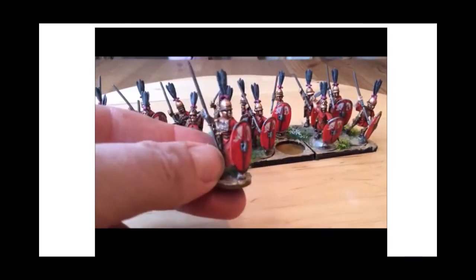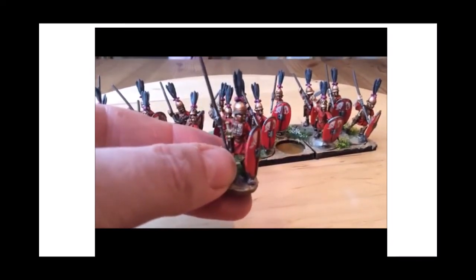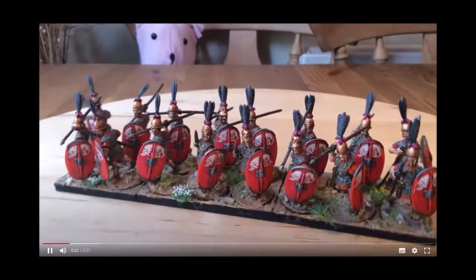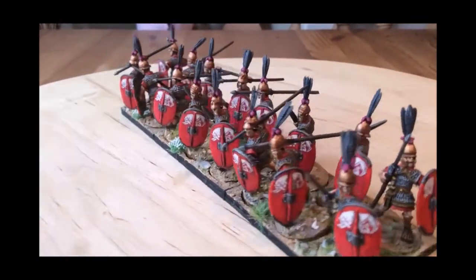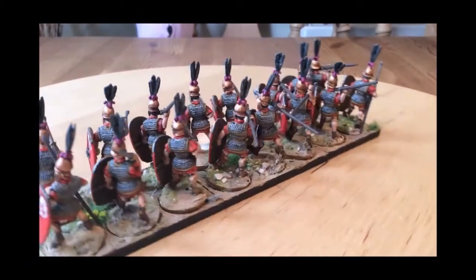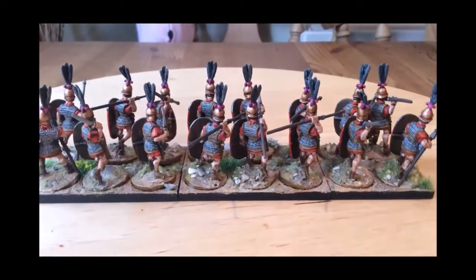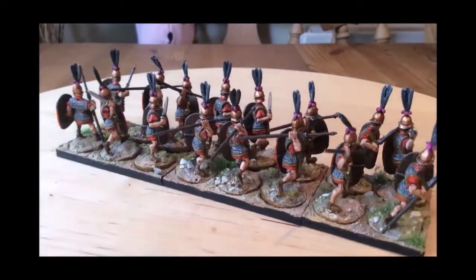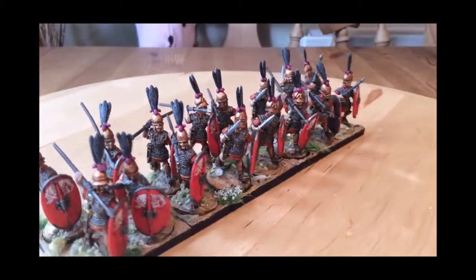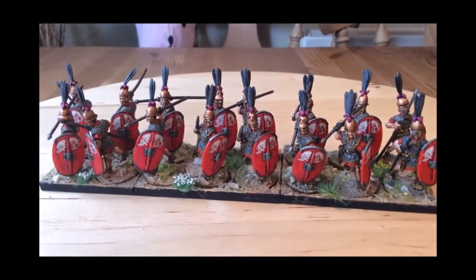The next unit was some Principes — probably got that pronunciation wrong — and again there's 16 more from Aventine. They've got chain armour this time, very similar to the Hastati in what they carry and their poses. I'm going to use them as warriors for my Saga army and I'm quite happy with how they came out.